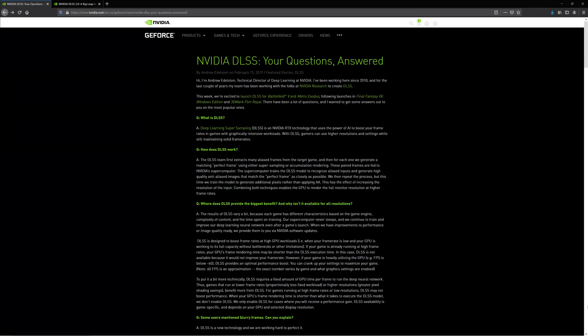DLSS means Deep Learning Super Sampling. It's an RTX technology that uses the power of artificial intelligence to boost frame rates in games, giving users the ability to use higher resolutions and settings while still maintaining a solid FPS.